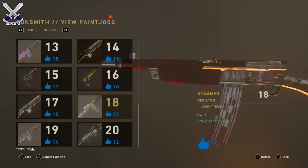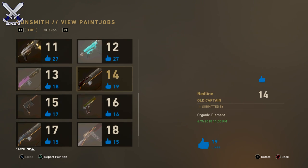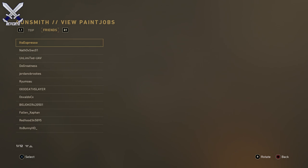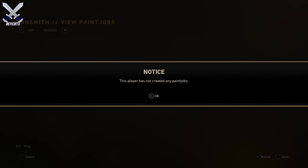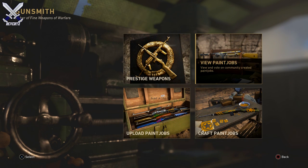You can leave a like on paint jobs if you wish, and you can also rotate the weapon completely. The paint jobs aren't going to look as good right now because people are just testing out the feature. You can also look at your friends' paint jobs — let's check out my buddy Ecoli Espresso. He doesn't have any paint jobs created, but if he did, you'd be able to see them by pressing the name and selecting 'View Paint Job.'